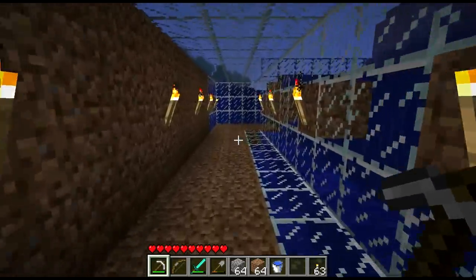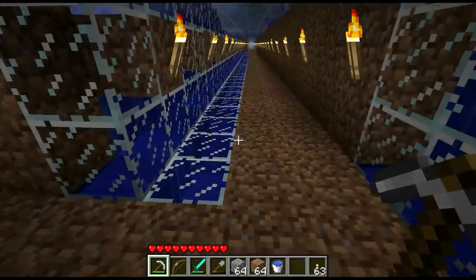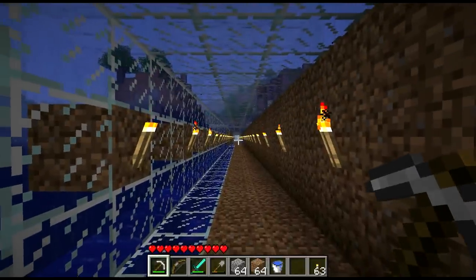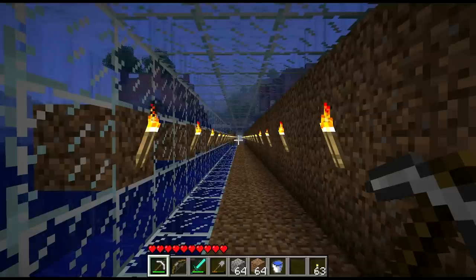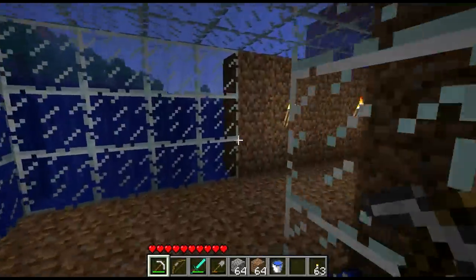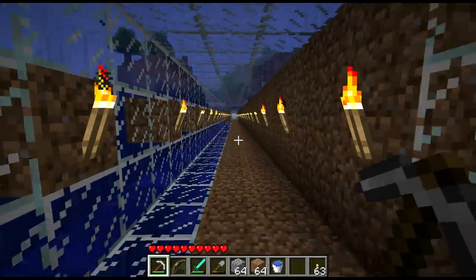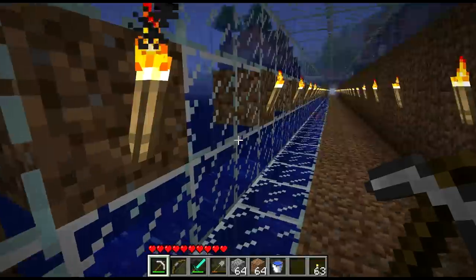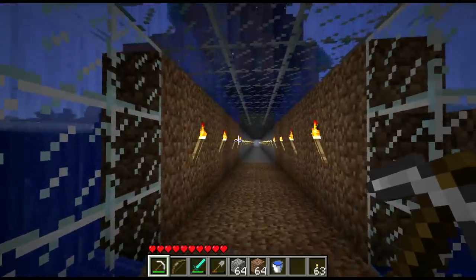I'd like to use glowstone. But for that, we need to go back to the nether — I don't have anywhere near enough. What's 128 divided by 4? 32, I think. And that won't be anywhere near enough to get this done. Where the torches are now, that's going to be glass. So the glowstone's just going to go right down the center, and it'll be right under the track, and I'm thinking that's just going to look really awesome.